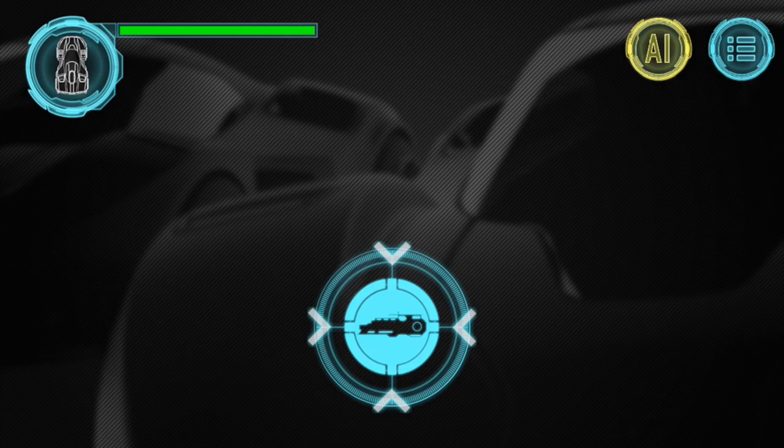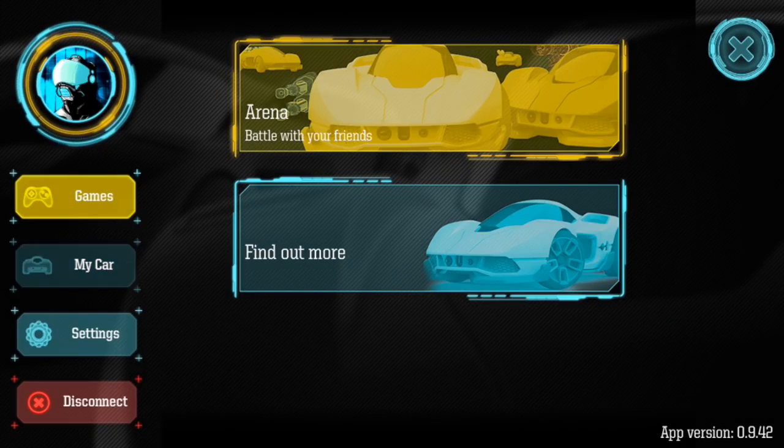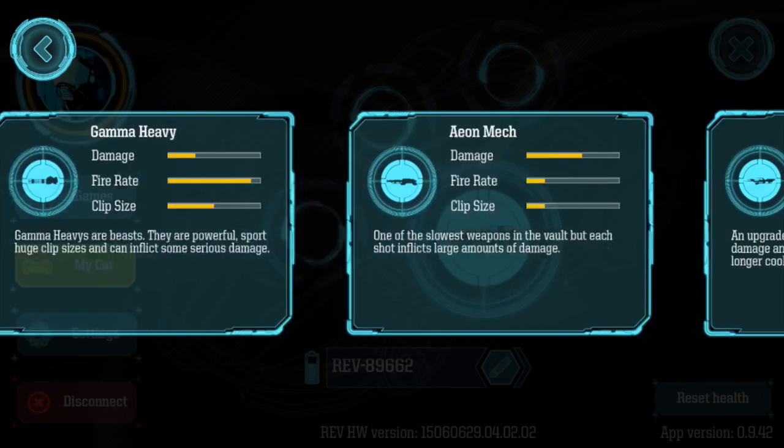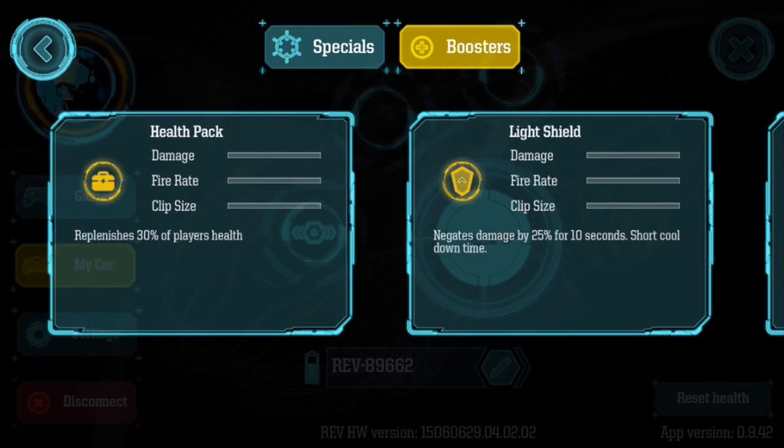Your weapons are totally customizable. You can change them by hitting the hamburger menu at the top right of your screen and hitting my car. Here, you can swap out weapons, specials, and boosters.